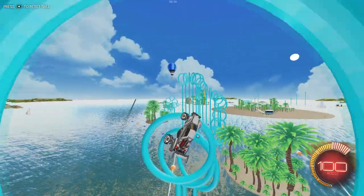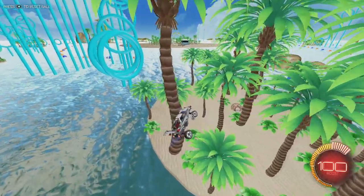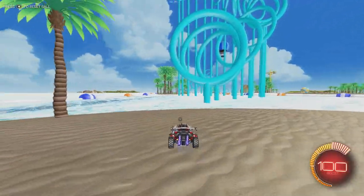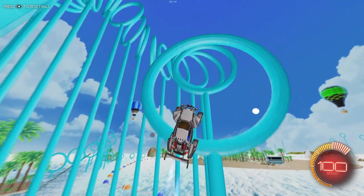This map really helps your aerial car control a lot — just flying through these hoops and trying not to clip the edges, depending on how you're approaching them.